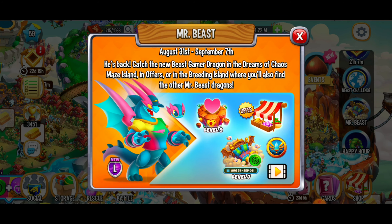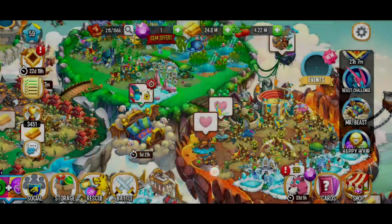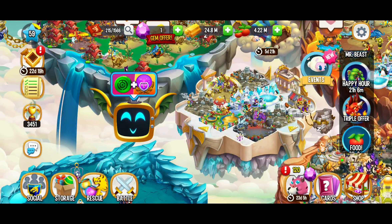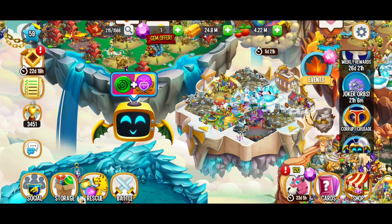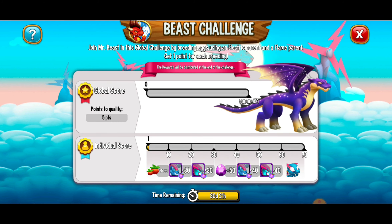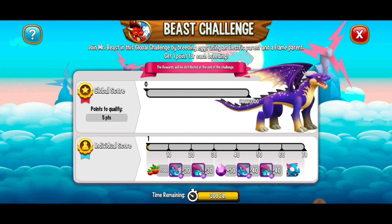When it comes to the Mr. Beast dragon, we saw three different ways to get it: the maze at 28,900 maze coins, the breeding event island (which I had no luck with yet, but maybe you will), and the offer where you can purchase it. There are also the quest battles. Right now for the 15th video on Dragon TV you have a chance of getting 6, 12, or 100 legendary joker orbs — definitely worth checking out.